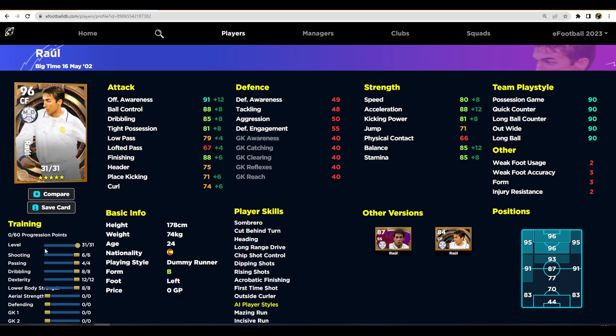Raul could be meta — he's got 88 finishing. You always know a player trains well when the increments go in four, six, eight, or twelve rather than odd numbers like nine into shooting. That keeps it balanced because progression costs increase per level. You could leave finishing at 86 — more than enough to score a lot of goals — and boost dexterity one more to get 92 acceleration and 89 balance, depending on your playstyle.